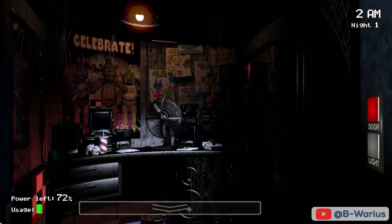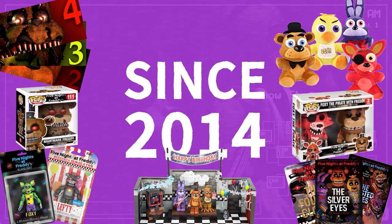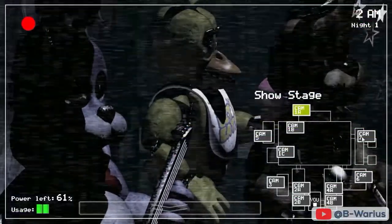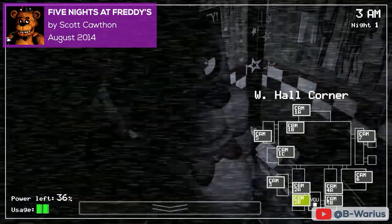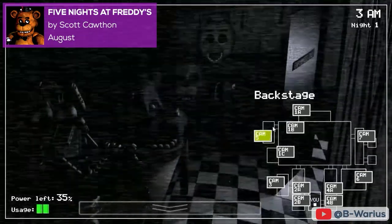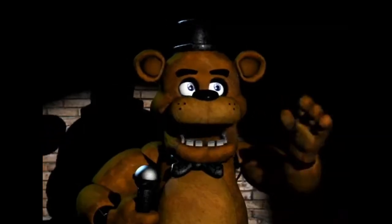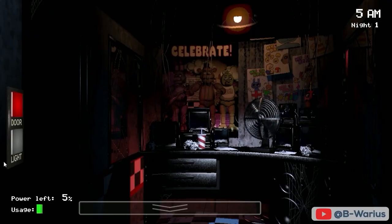And last but definitely not least is the franchise that started in 2014 and has since spun off into more titles, books, action figures, building sets, plushies, a line of Funko Pops, and there is even a Blumhouse feature film in the works. That's right — the final title on our list of the best games made with Clickteam Fusion is Five Nights at Freddy's by Scott Cawthon. If you haven't heard of Five Nights at Freddy's, the premise is simple. You've just started a job at Freddy Fazbear's Pizza, a Chuck E. Cheese-like family fun place complete with anthropomorphic animatronic animals, only there's something sinister about these animatronic robots. Their behavior at night seems to have become somewhat erratic. Rather than fix the robots, you've been hired as a security guard to watch over them during the graveyard shift.